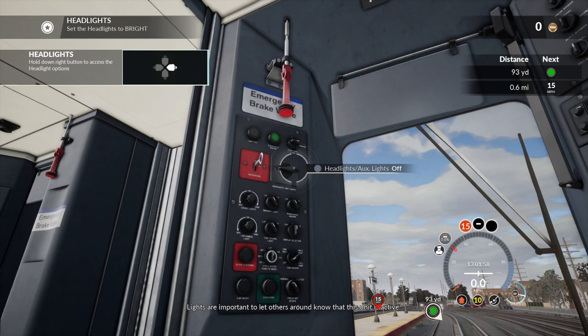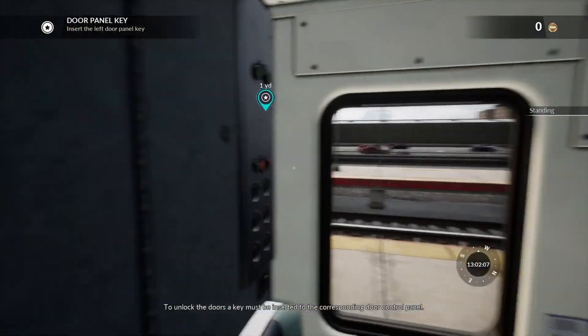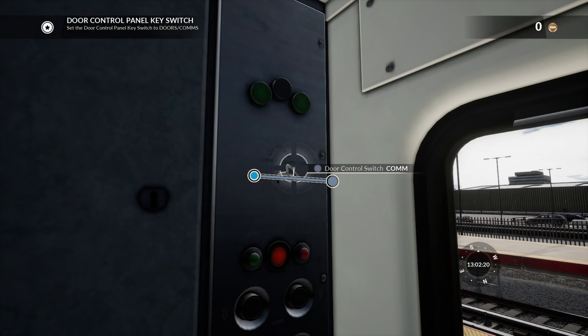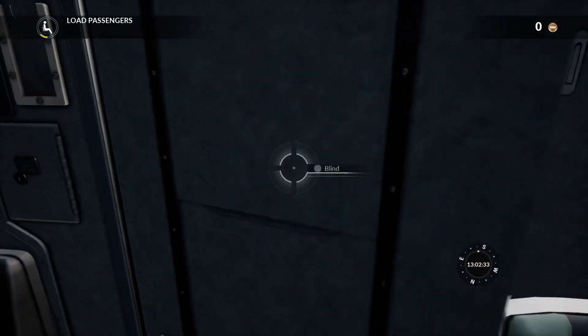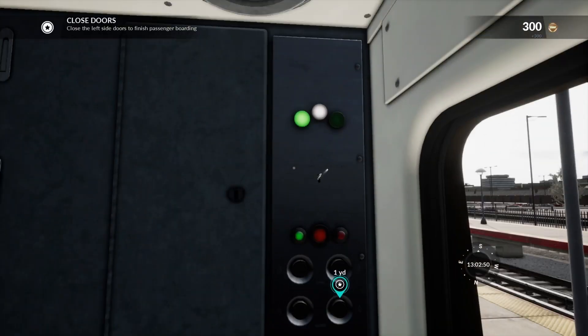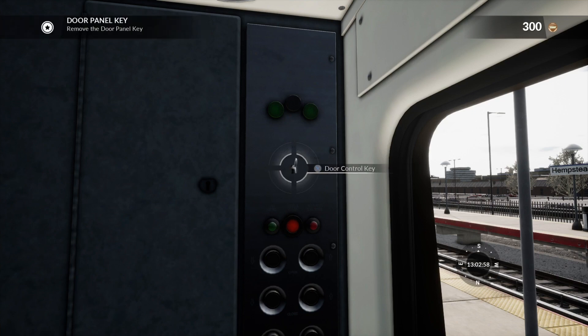Lights are important to let others know this unit is active. To unlock the doors, a key must be inserted into the corresponding door control panel and then set to doors comms. So the door control panel key goes to doors comm. A couple of side doors comms - passenger boarding. All these doors should be open. Switch it to off and remove the door panel key.